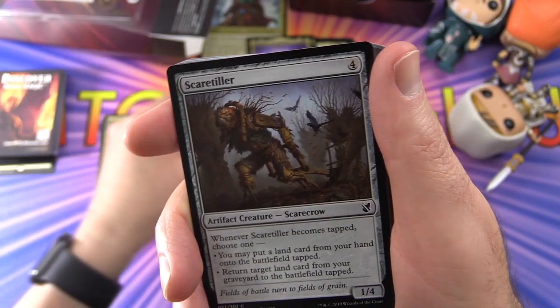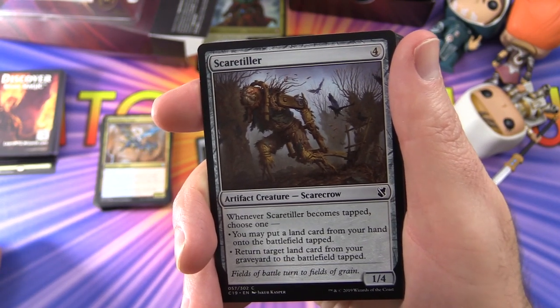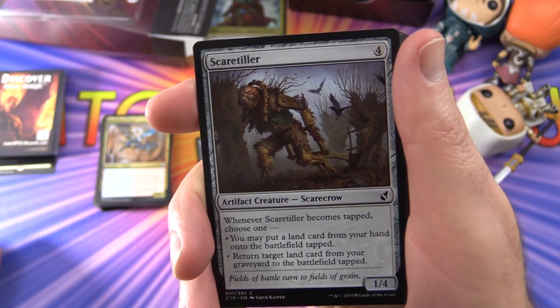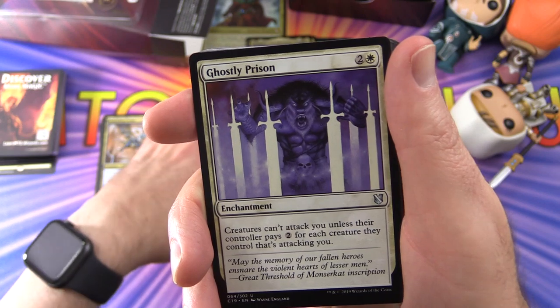You can also attach it to a creature an opponent controls, activating only as a sorcery. That one we've seen before. Scaretiller is a Scarecrow — when it becomes tapped, choose one: put a land card from your hand onto the battlefield, or return target land card from your graveyard to the battlefield tapped.